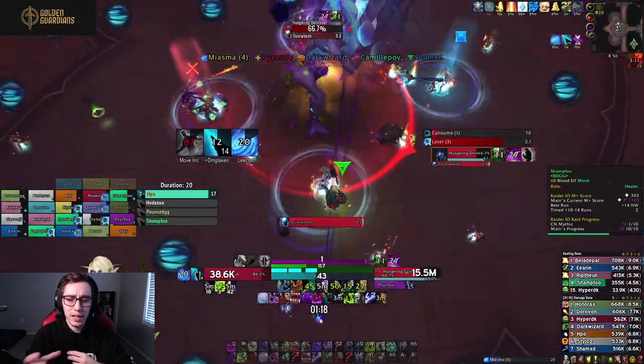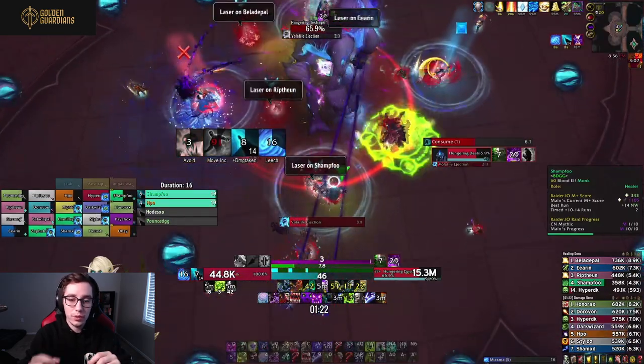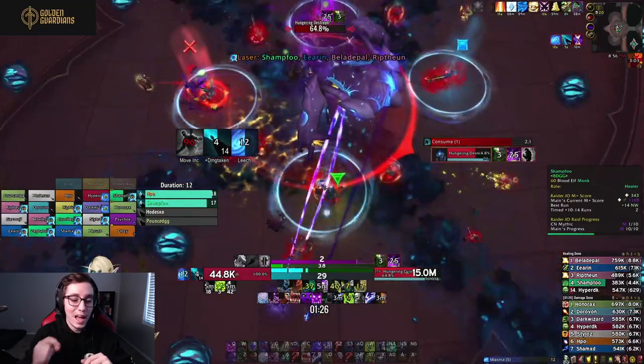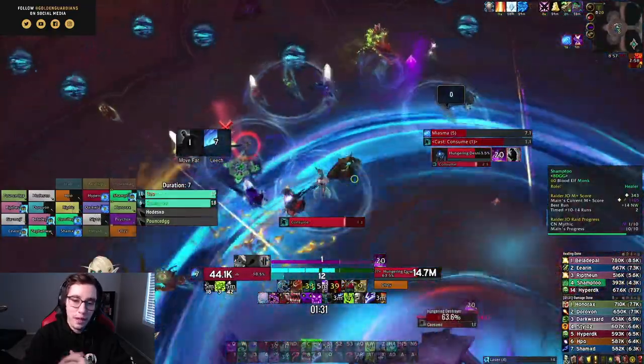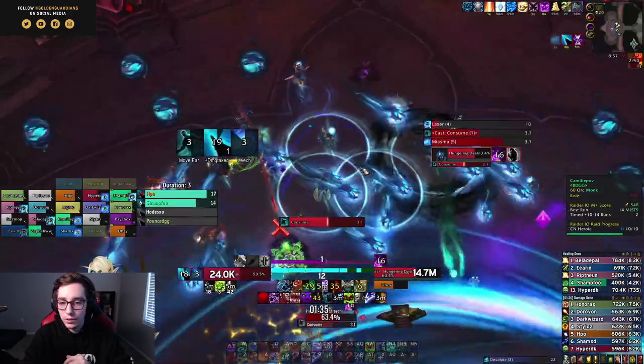On the other hand, if you are the one targeted by miasma and an Expunge goes out — like you can see right here — or just the generic AoE the boss does goes out, you can absolutely use AMS to mitigate some of that damage. Typically mechanics will line up closely with the Expunge, so if you're targeted by miasma and there's an Expunge coming up, absolutely use AMS on it because that might make the difference between you living or dying.